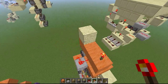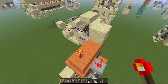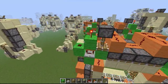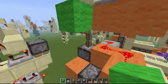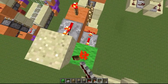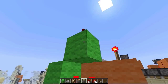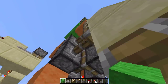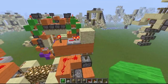You need a torch and a repeater, same here — torch and a repeater. You can take your output out from here and place a repeater set to 4 here, a block here, a torch here, and a sticky piston with a block — and that's your falling edge monostable.